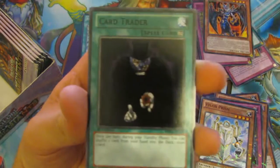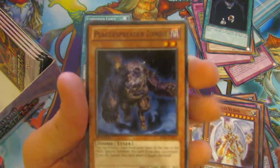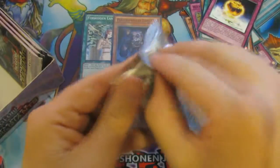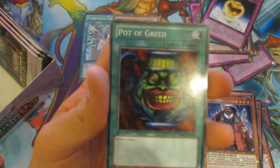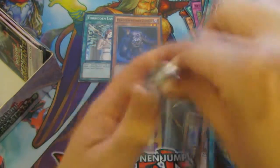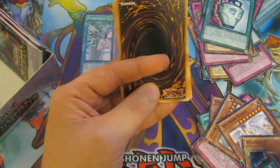Escape Route, that's Zubaba Knight, Card Breaker, and our Splendid Venus. There's a level where this box is really not even good — it's barely got anything so far. Plaguespreader Zombie — that's not a bad card, we'll put it down on the bench — Golden Apples and a Gladiator Beast Murmillo. We haven't yet gotten really anything decent. Anything worth writing home about.